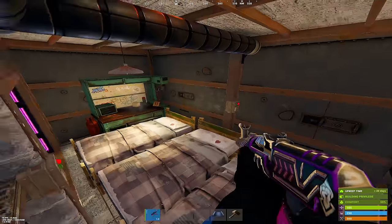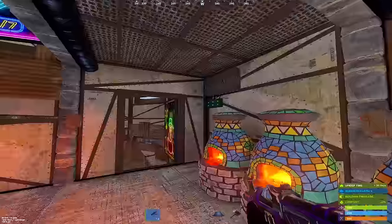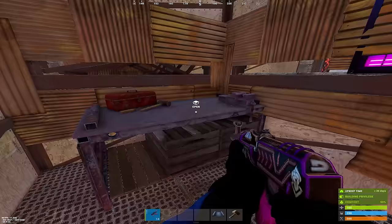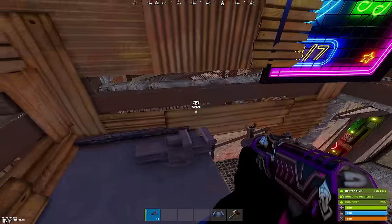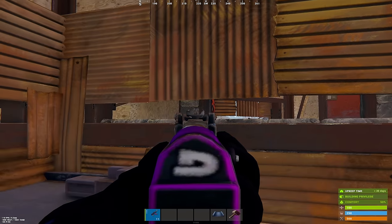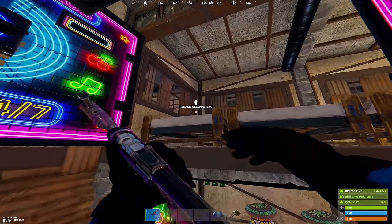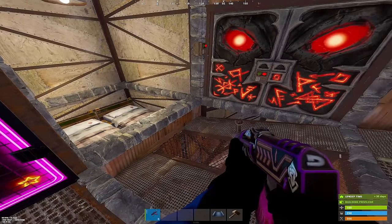Headed downstairs, this is our TC room. For the first day of your wipe, you'll probably be storing most of your loot in this room. Next, we're going to head upstairs. If you hop on top of this repair bench, you'll get a nice angle looking down. And these horizontal embrasures give you a nice peek to retake the top of your inner peaks. Headed up, we have a few beds, a locker, and the entrance to the top of our inner peaks.